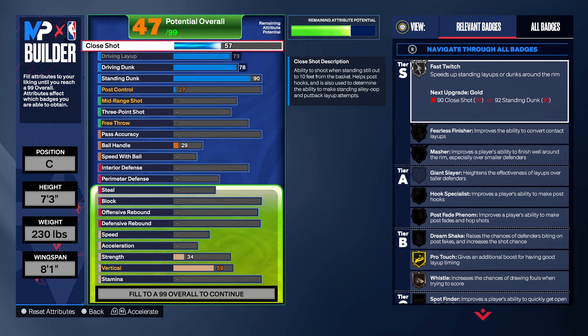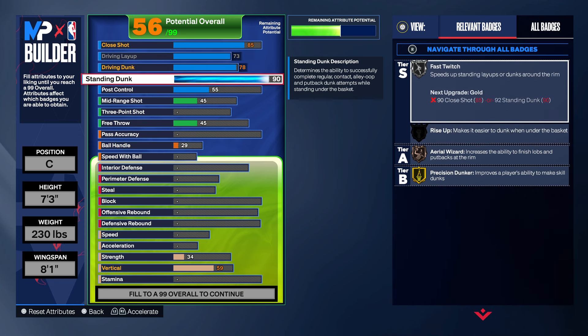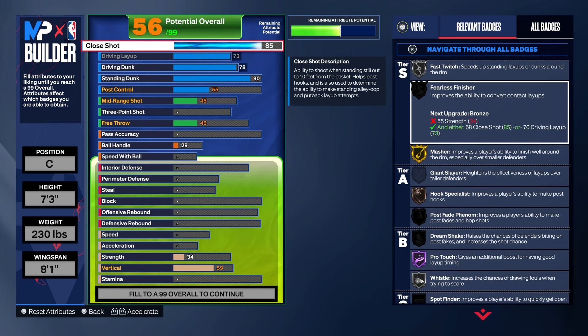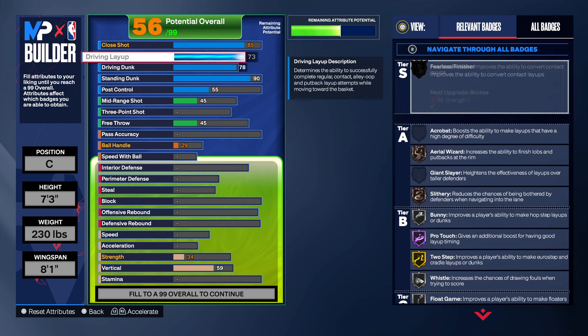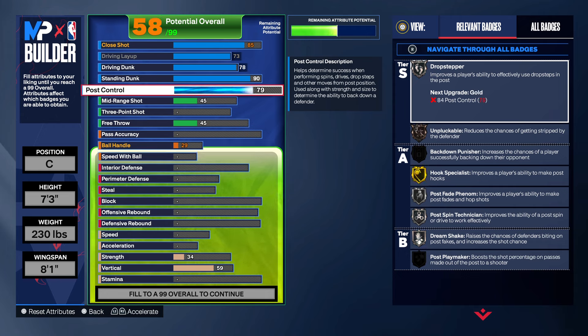Imagine being 7'3", being able to move quick and lay the ball up. For the close shot, we're not going to go anywhere too excessive — we're going to go a little 85. Currently on my 77 overall Victor Wembanyama build it's a 77, and I have it going up to an 85. At 77 I'm able to post-hook all people. I will be dropping a montage of my Victor Wembanyama build that's not max — stay tuned for that.